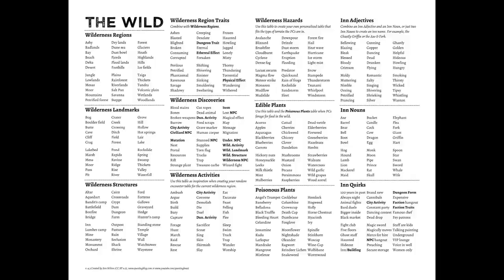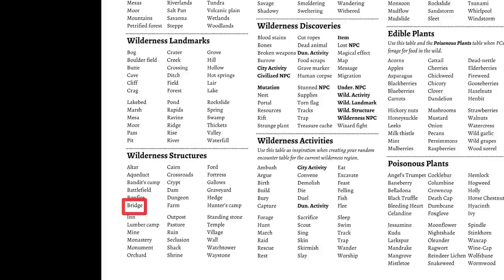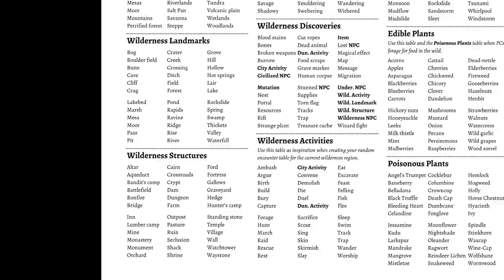With the general vibe of the Hex Rosette's geography determined, we need to figure out what specifically is in each hex. We can combine entries from the Wilderness Landmarks, Discoveries, and Structures tables and think through the prompts. Since we have 7 hexes, just do this 7 times and, with a little creativity, turn them into true places of interest. For example, a 41 gets us a Pit from the Landmark table, a 16 gets us a Bridge from the Structure table, and a 34 gets us a Map from the Discovery table. Pop all these as notes into the Rosette, and rinse and repeat.